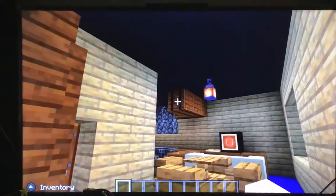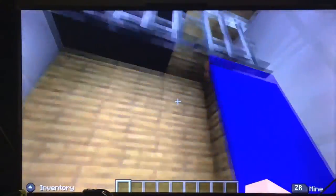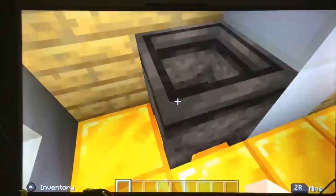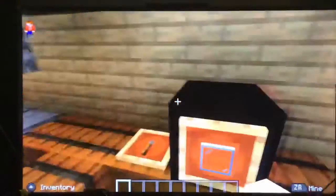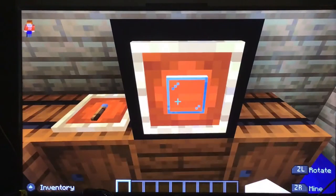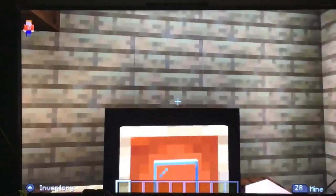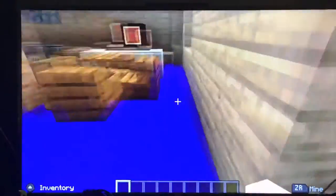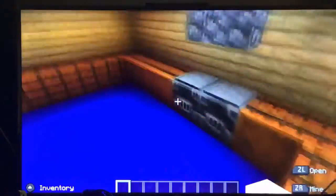If we go in here, here is Jay's house. Here is the bathroom — this is the only room that does not have blue wool for the floor; it has gold. Here is the shower, the sink, the toilet, and a little light. Here is this little corner area, and here is the table where you can sit down and eat. Here is the TV — just a little box.